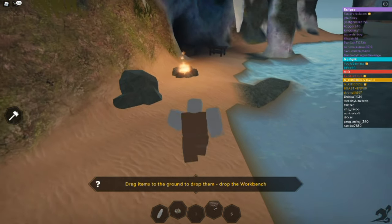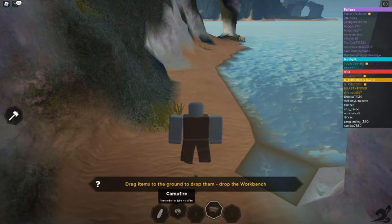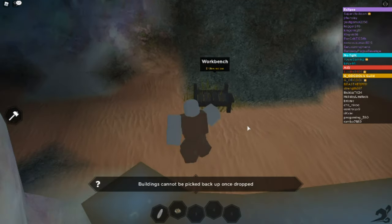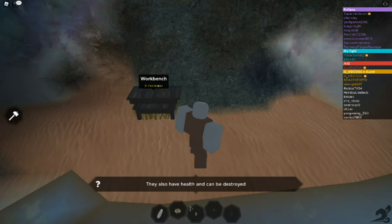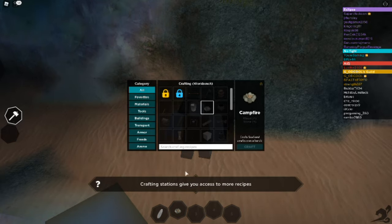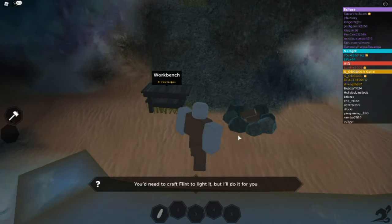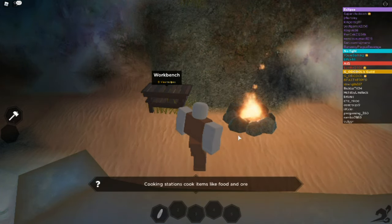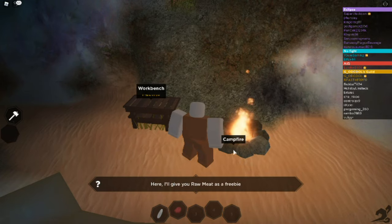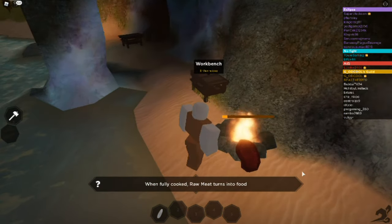Drag items to the ground to drop them. As you can see, somebody has also been here. Here is the campfire — we're gonna have to place this first. Buildings cannot be picked up once dropped; they also have health and can be destroyed. Interact — use the workbench; they give access to more recipes. Drop the campfire. You'd need flint to light it, but they'll do it for me. Cooking stations cook items like food and ore — here's some raw meat as a freebie. Drop it near the campfire. The meat turns into food and also has a little bar above it.